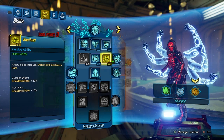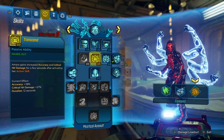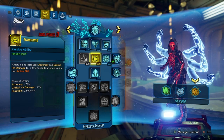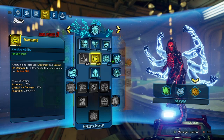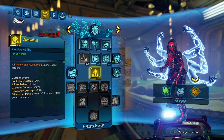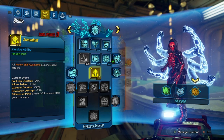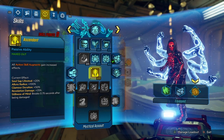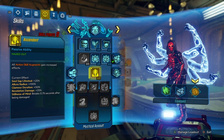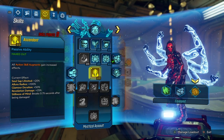Restless I like using so you can get your action skill back really quickly — that's very good. Transcend I like because you get crits and accuracy is increased when you use your action skill. Ascendant I like because you get a lot of stuff: Soul Supply, Stillness, Allure, Radius, Glamour, Revelation damage, and Steelness of Mind — those are all very good.